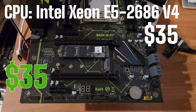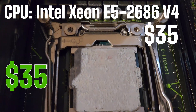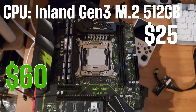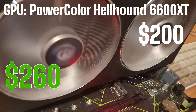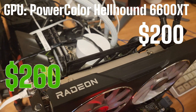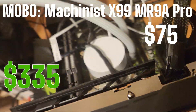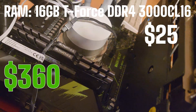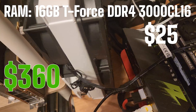For the CPU I've got the $35 Xeon E5-2686v4. Storage is handled by a $25 used Inland Gen3 M.2 NVMe SSD. For the GPU I've gone with a 6600 XT, the most expensive part of the build at $200. The motherboard is a Machinist X99 MR9A Pro, coming in at $75. I've gone with a used set of RAM for $25 — 16GB of DDR4 rated at 3000 CL16.